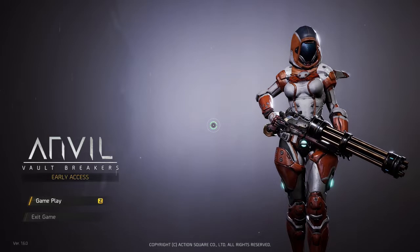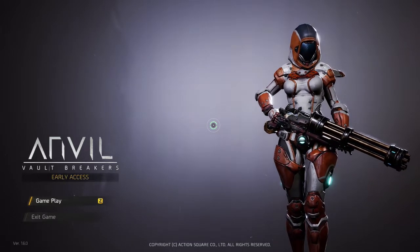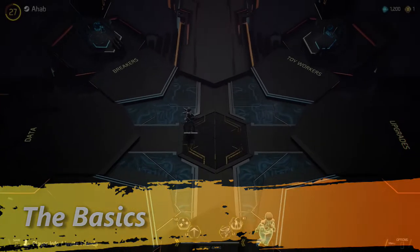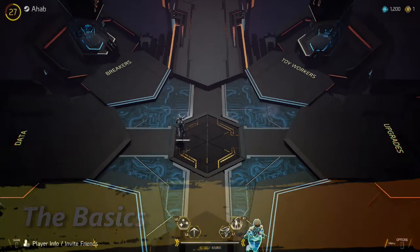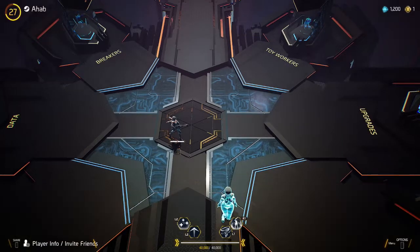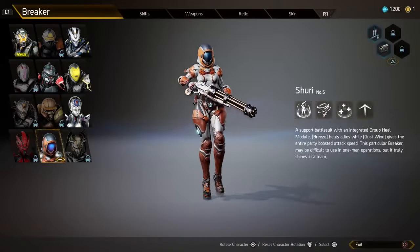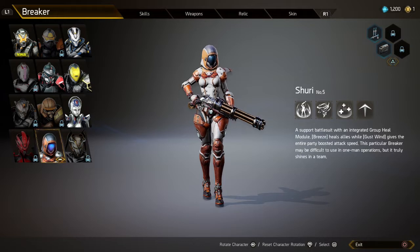Welcome back to Fossil Ridge Games. Today I'm going to walk you through a strategy guide for how to play the game Anvil. Anvil is a top-down shooter that has elements from many classic games such as Helldivers and Diablo. There's also a flair when it comes to character design — a lot of the characters are reminiscent of Overwatch and Heroes of the Storm slash Dota. So if you're into any of those games you're going to see a lot of these common elements in this game as well.